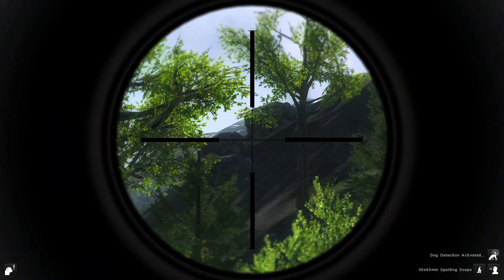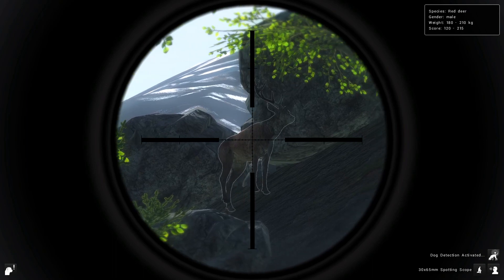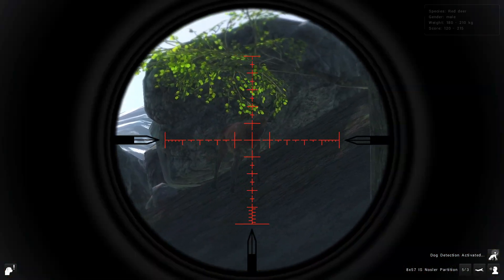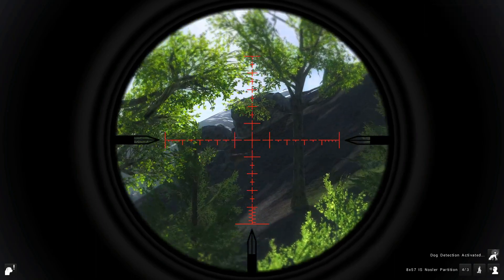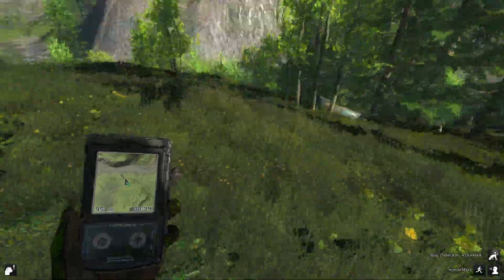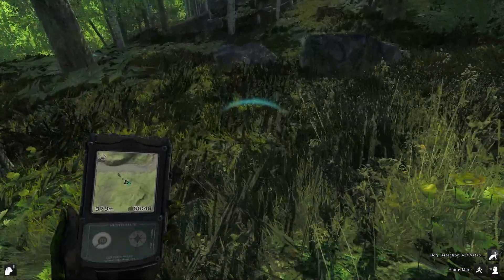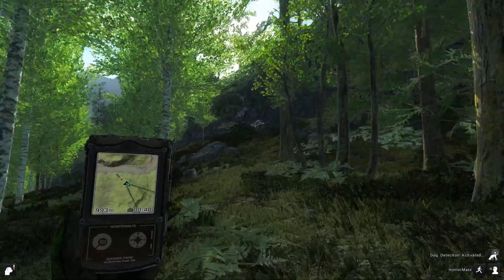Looks like we've spotted another stag while tracking our last one. Unless it's the same one, but I don't think it is — it's not acting like it's wounded. So we'll take a shot at him and he is down. Actually I know it's not the same stag because he called and we had to switch tracks. This is a new stag, very similar in size, slightly smaller I believe.